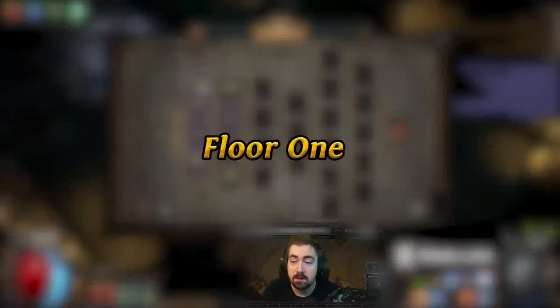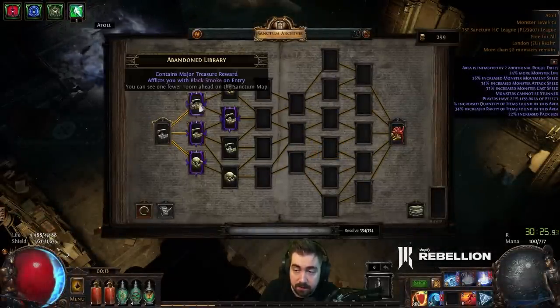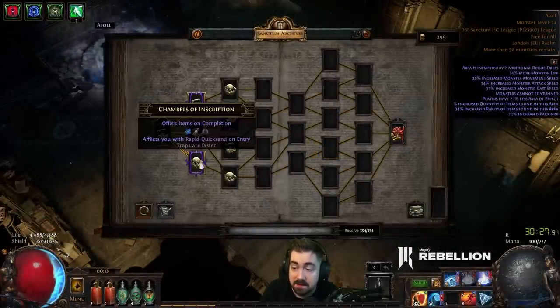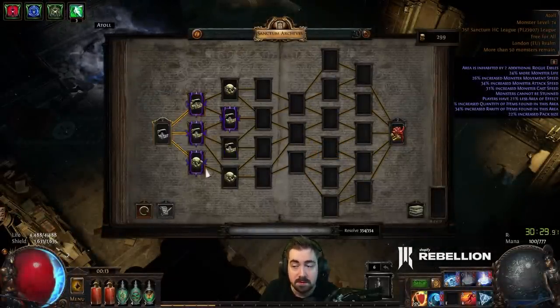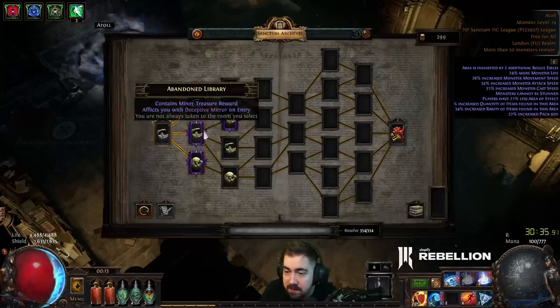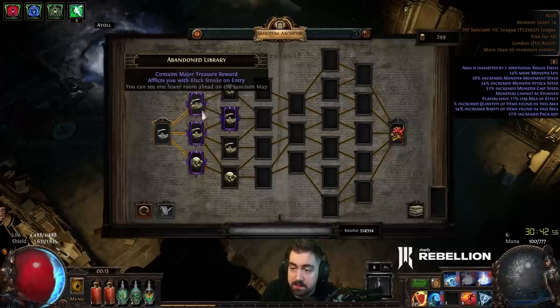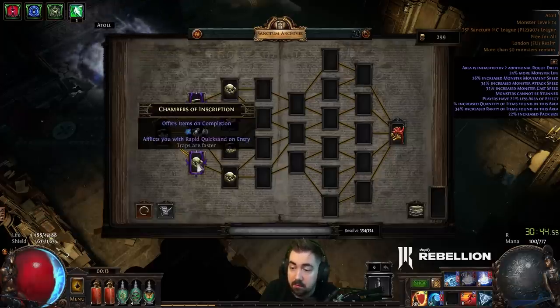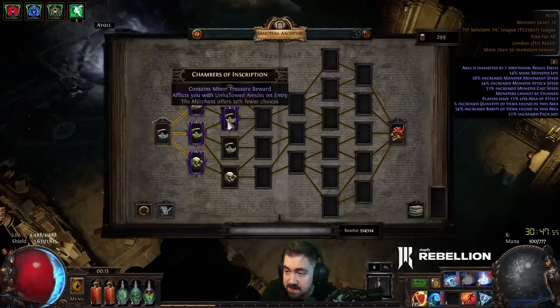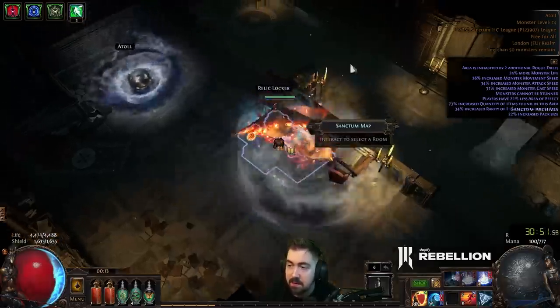Now we're going to look at what the rooms are. It's not just important to look at the next room, but also the one after that. Because sometimes, for example, if I take this one I'm forced to do this one. There are some things I avoid no matter what — ideally avoid Black Smoke. I also don't want to do Deceptive Mirror because that puts me into a room. I'm not looking at the reward here, I'm looking at the downside. Traps are faster — that should be fine. So I'm going to go to that one.